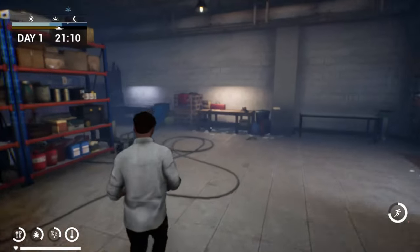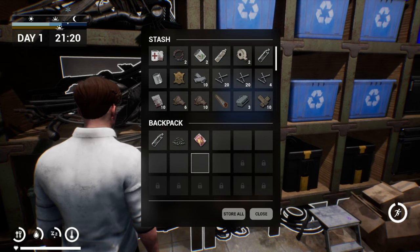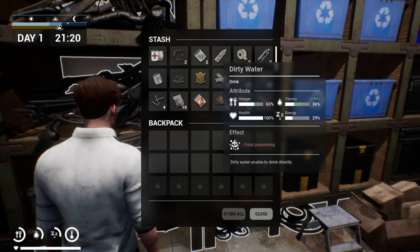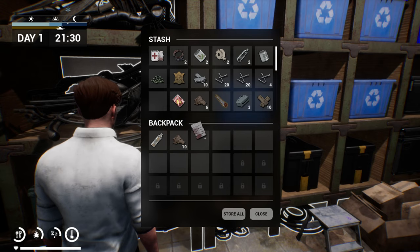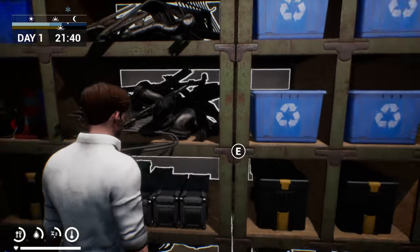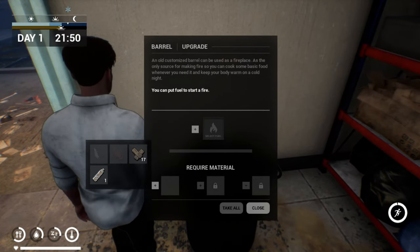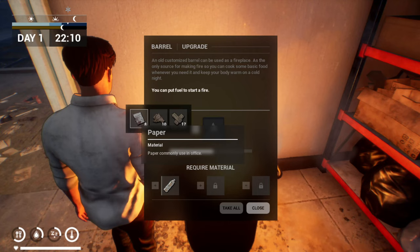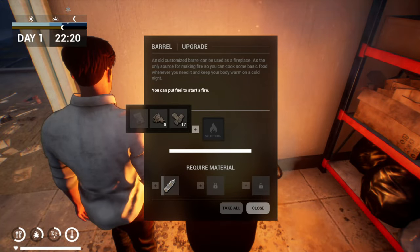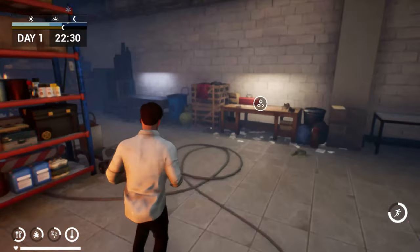It looks like it's going to be one where you're going to have to really get into a routine. Because as you can see, my health is kind of going down. My water and my sleep and everything's going down. I did read in one of the posts somebody said something about the sleep not working. We'll see. Okay, put our dirty water in here and then you add fuel — so you can use paper, rags, or wood to fill up the fire, which you're going to need when it gets dark, which is getting closer. We're going to need that for the heat.